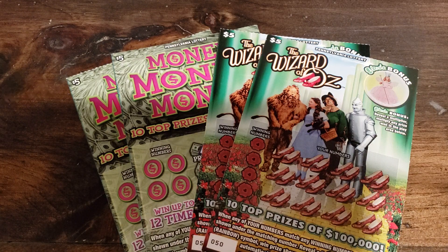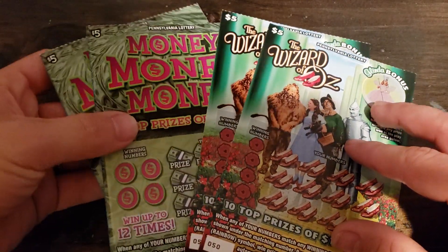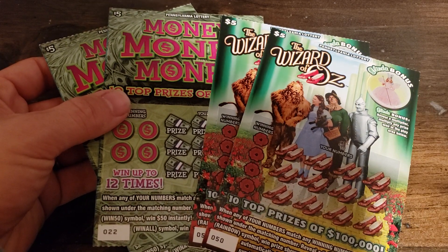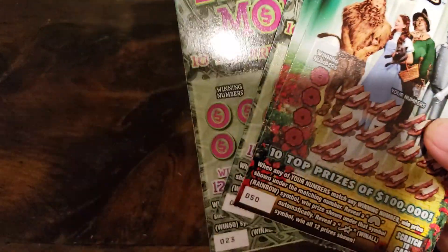What's up everybody. I've got two Money Money Money and two Wizard of Oz. The reason being, I wanted four Money Money Money, but for whatever reason the machine jammed up after putting two out. It gave me $10 back, so I got two Wizard of Oz.